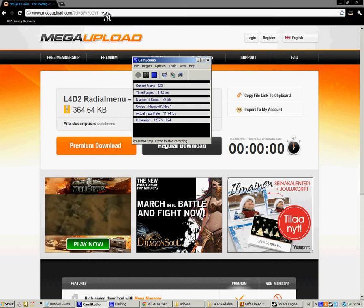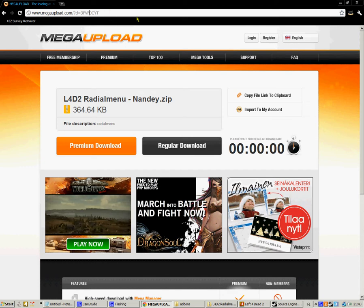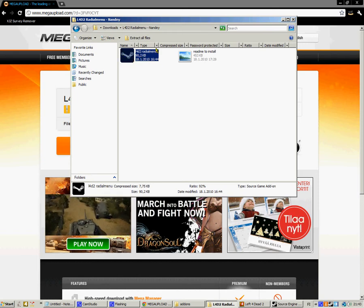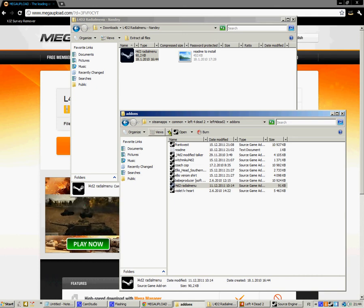Hello YouTube, I'm going to show you how to get a radio menu for free on Left 4 Dead 2. First you must go on this link, I got it in my description, then regular download but you must wait for it. Then in that folder there's a Left 4 Dead 2 radio menu, then go to addons.